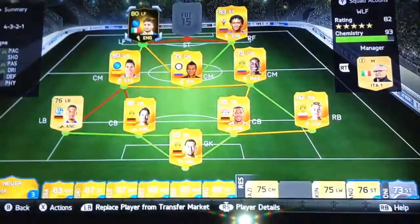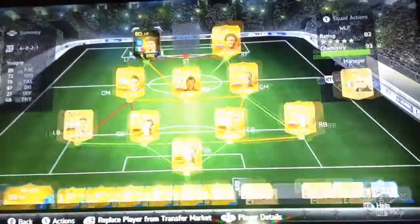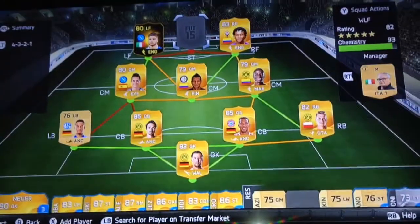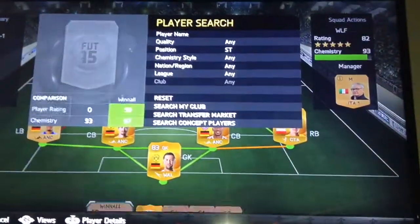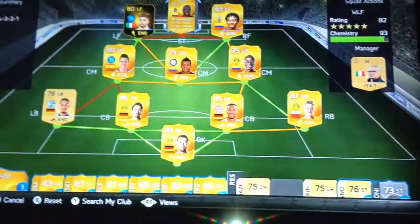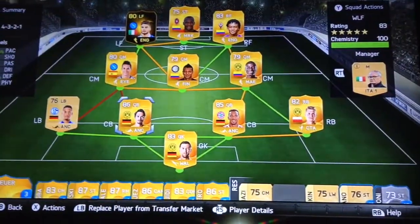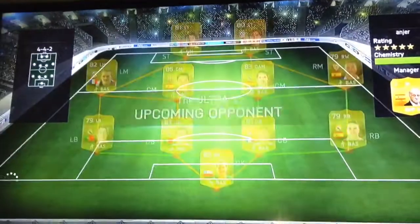The left forward is Inform Mencino, who we got for around 24k, which is quite expensive for only an 80-rated player, but apparently he is really good. And the striker — the 4-star skiller, 91 pace — Ibabo. Who else really to go into one of the sweatiest and most overpowered hybrids you're going to see. We're going to get into the gameplay now and this team is 82 rated.